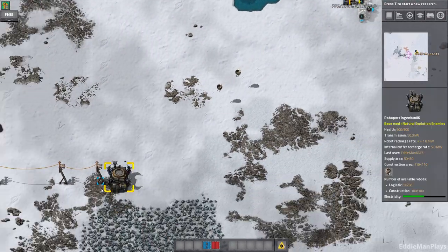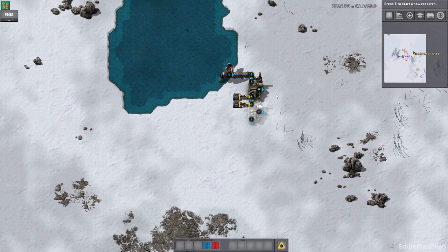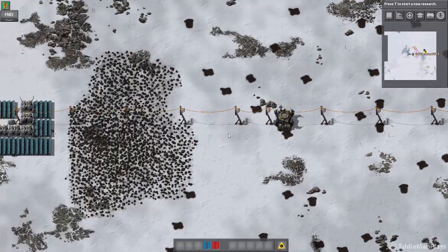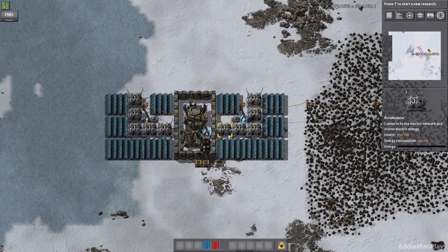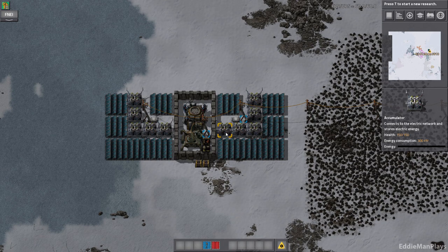We've gone ahead and expanded east toward the water and started our power setup. Unfortunately we did run out of time for this episode. I want to thank you guys so much for joining me in this episode of modded Factorio - Brave New World. If you'd like to help out the channel please consider throwing a like on this video, and if you want to stay up with everything from Eddie Man, please don't forget to subscribe. I'll see you guys next time - bye!